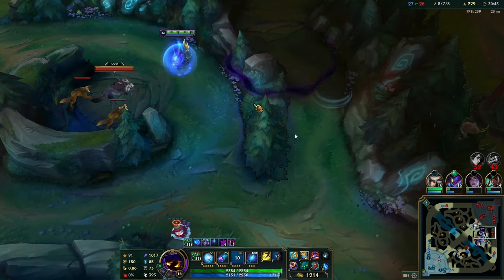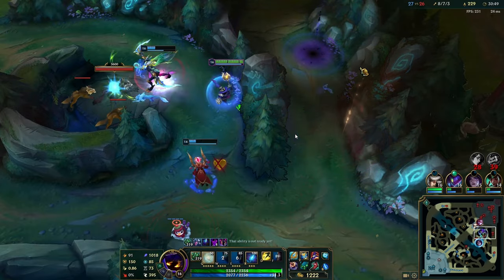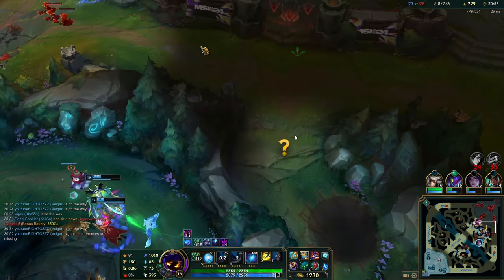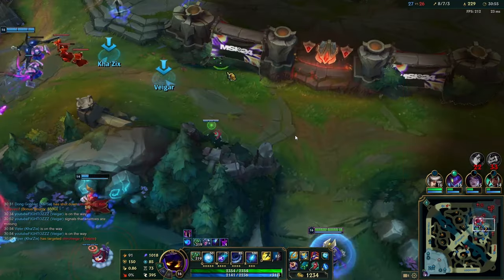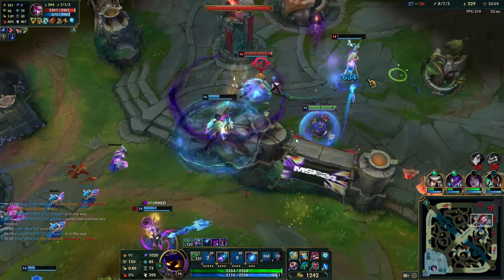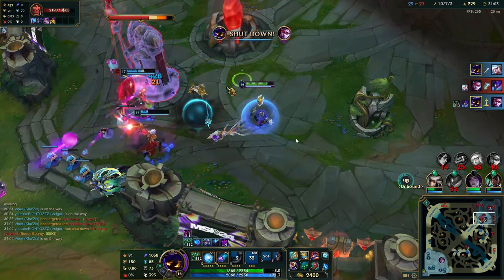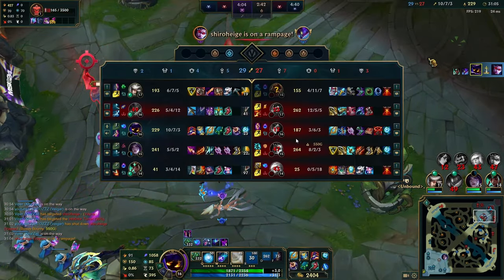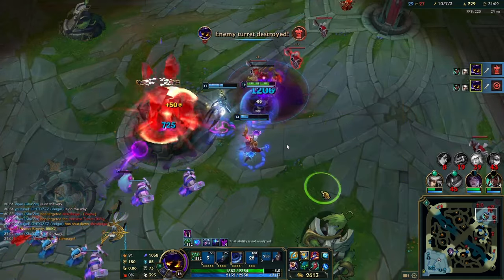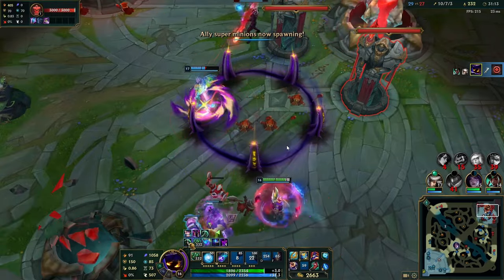Aerie is one of the pages that hasn't been nerfed as much as the others — the AP ratio on Aerie hasn't been affected nearly as much as Comet or Electrocute. It's all about patience — hoarding your Summoner spells until you get the high-value kills. We had the opportunity to use our Summoners at Baron, but we held them to make sure that when we kill people, we get objectives from it. The double kill guaranteed us the inhib.